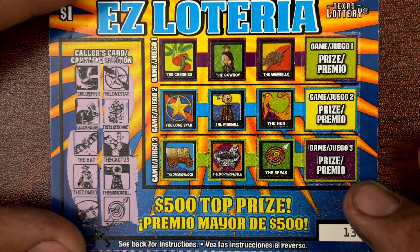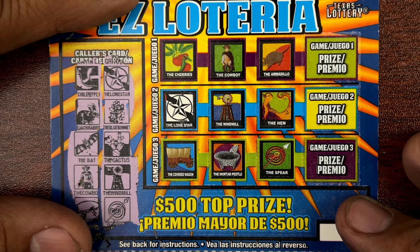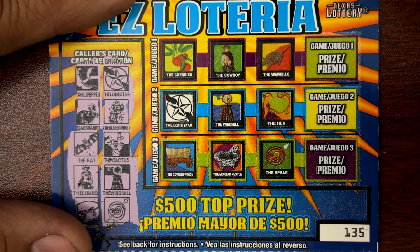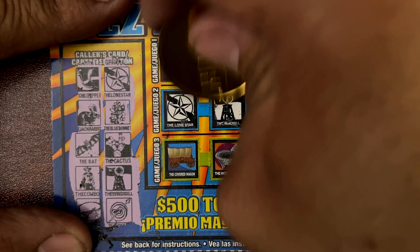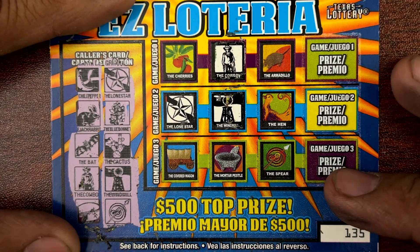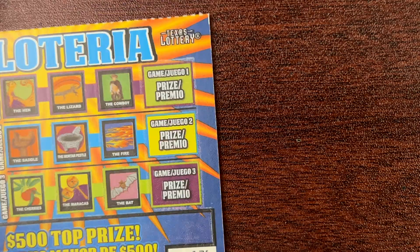Lone star, chili pepper. Jack rabbit, blue bonnet. Bat and cactus. Cowboy and windmill. Lizard and spear. All right, not enough for ticket 135. Here we go, 136.